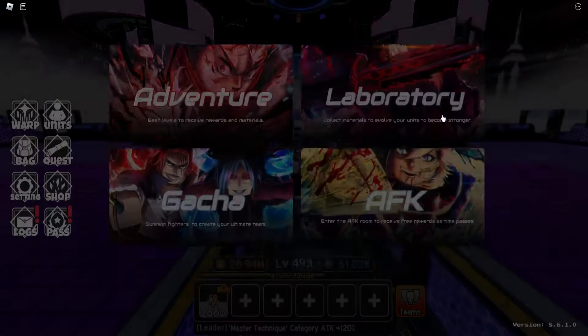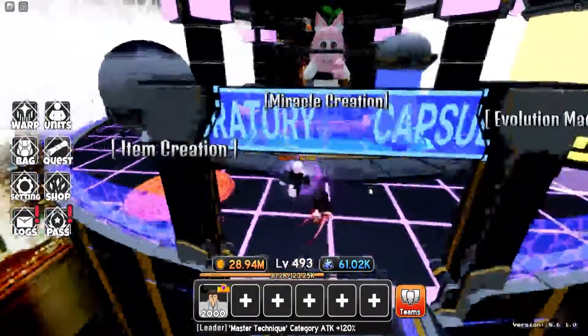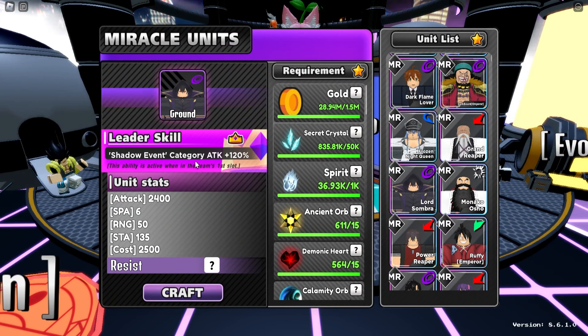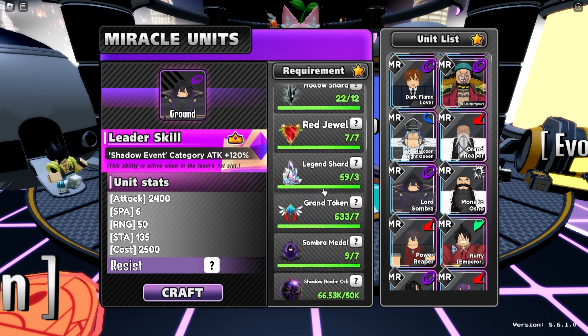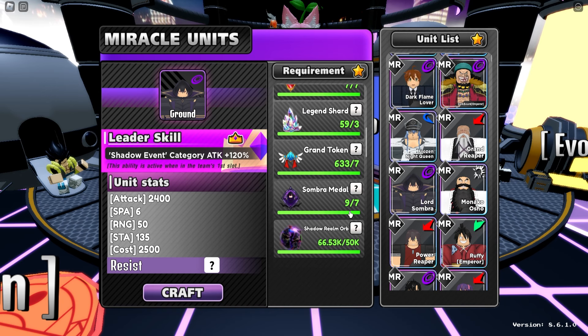This unit is an AMR unit, so it's something that you don't really need to rely on RNG in the first place. You just go Miracle Creation and you see Lord Sombra — this is SID. It requires a whole bunch of materials, a whole bunch of stuff from a crossover event, a couple of holo shards which are very easy to get, rituals are a little bit annoying to farm, and you need a couple of Sombra medals as well and a whole bunch of orbs.